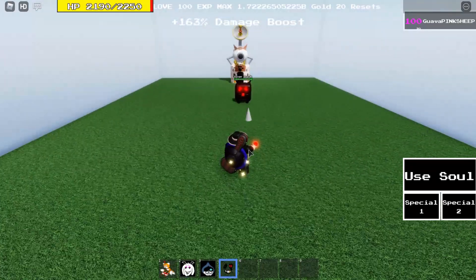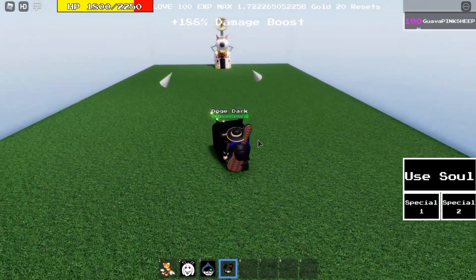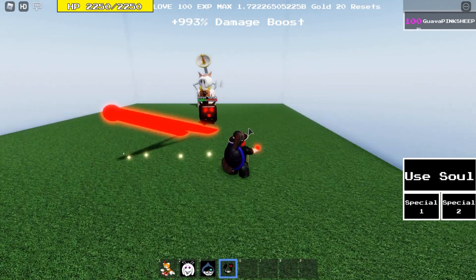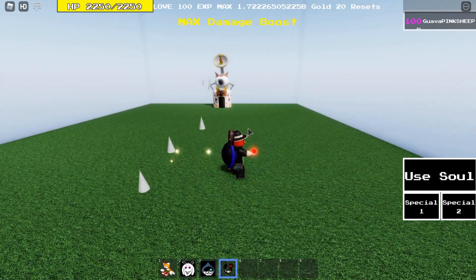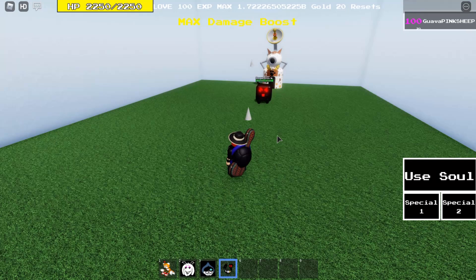Here I'm taking damage so that I can charge up my insanity soul, because the more damage you take, the more heals you get. I'm also maxing out my damage boost to be safe. Now I'm waiting for the right time to strike. You can also kill all the minions because they can be a nuisance when fighting the crazed cat. The spawn limit for the doge darks is 23, by the way.